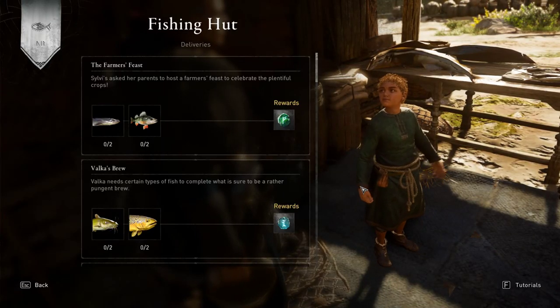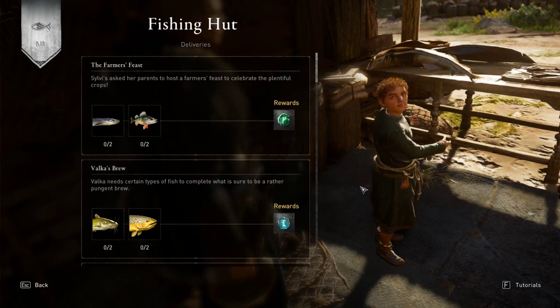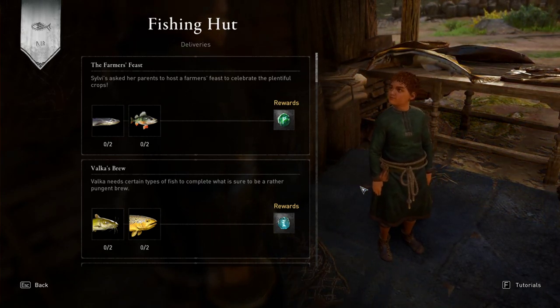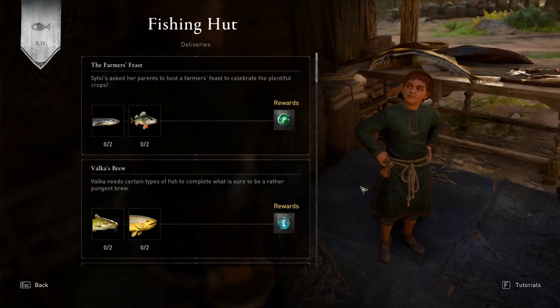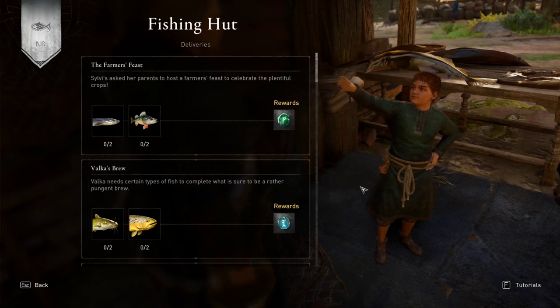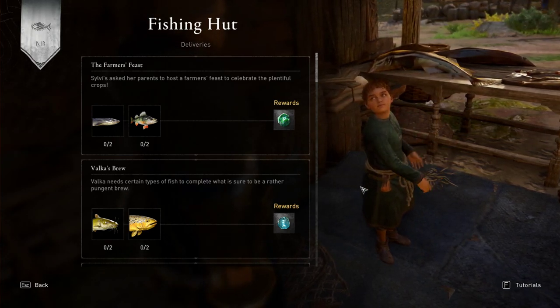Alright, hey guys, welcome back to another tutorial. Today we'll be talking about how to find any fish that you need in the game. It's a very simple tutorial, and obviously why this is needed is because if you build the fishing hut, there are certain rewards that you can receive by giving a special fish to the merchant, which is the little kid right over here.